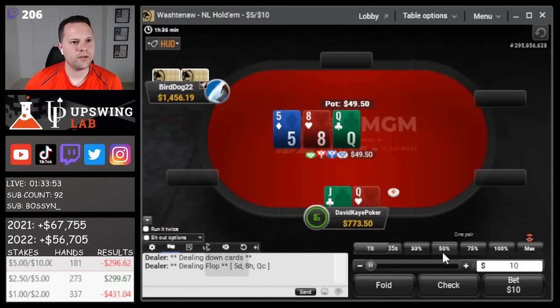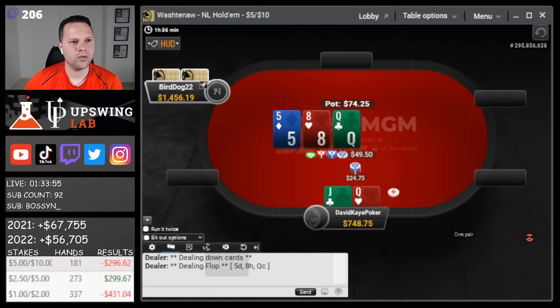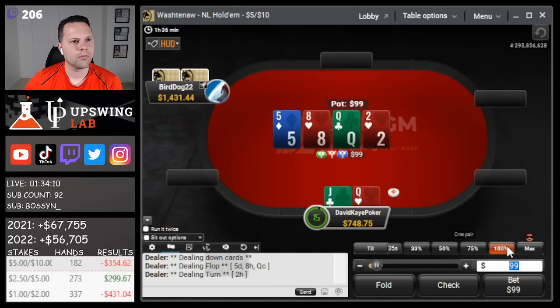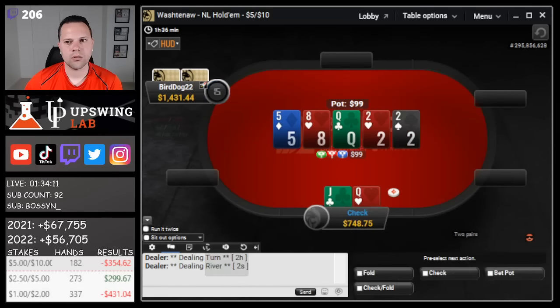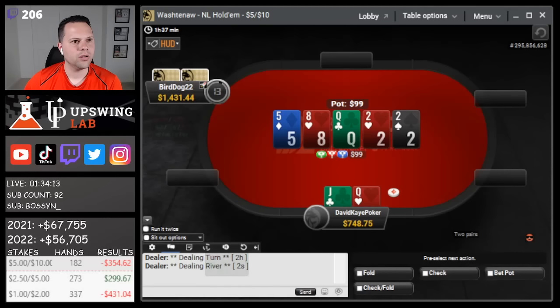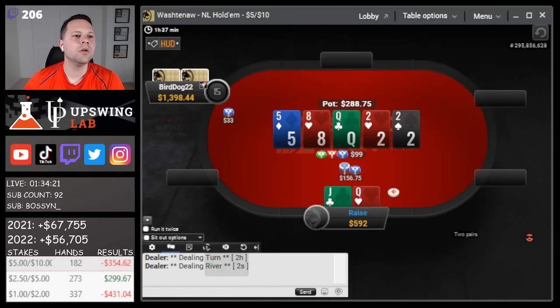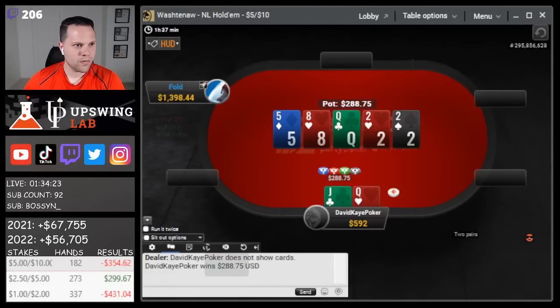Open queen-jack, get called. Queen-eight-five flop - start with a bet. Deuce on the turn. Going to get a tight check here. Deuce river - versus this small bet I think we actually get to raise for value. They snap fold.